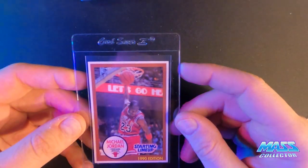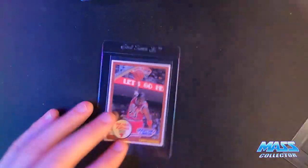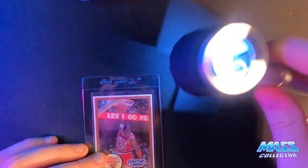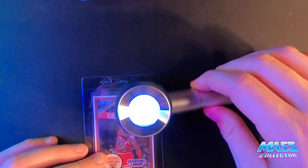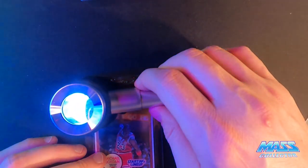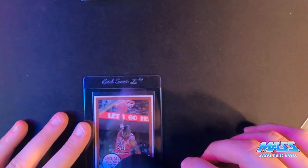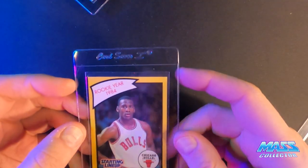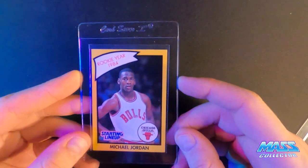1990 Starting Lineup brown border — looks perfect all the way around for the most part. This thing's actually got a little ruler, like a right angle, built in too. Looking at it at 30x it looks really good. I'm starting to run low — I think I've got like three left of each of the yellow and browns, and maybe six or seven more of the 1988s. Here's the yellow border 1990 — very nice.